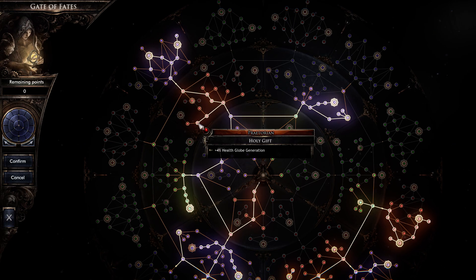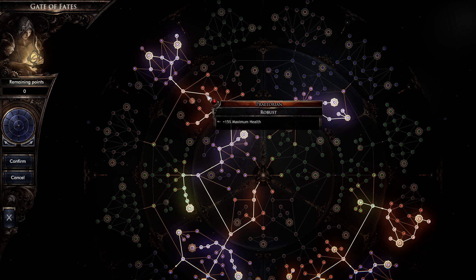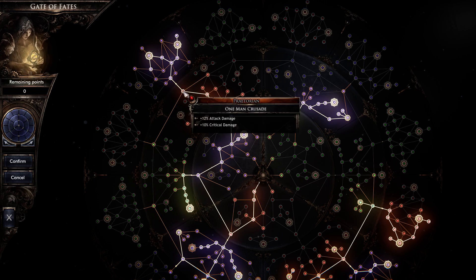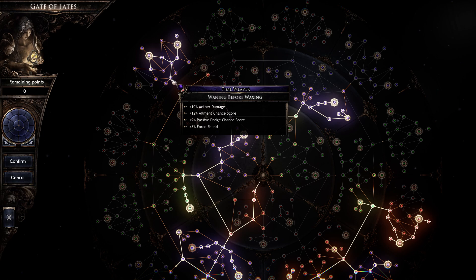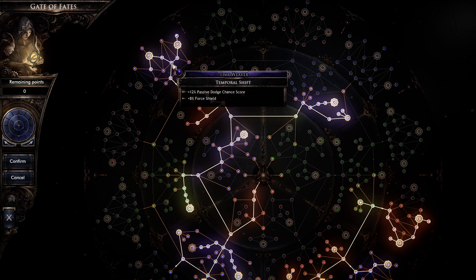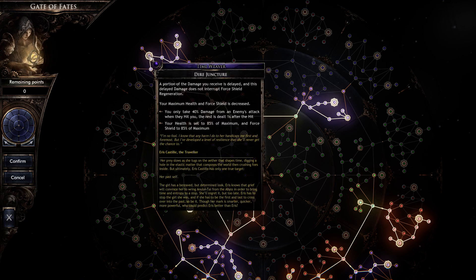We want health globes — I'll talk about that when I get to the spells, but it's important to get as many health globes as we can. Coming up here, this is just some resistances for survivability. We want attack damage and crit damage where we can. We want to get the element stacks and dire junction because this prevents us from getting one shot.